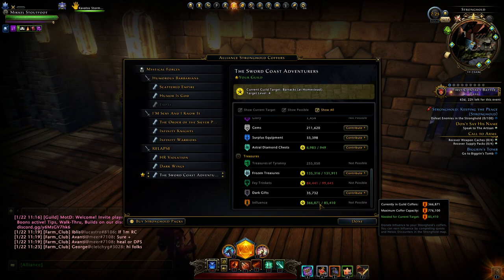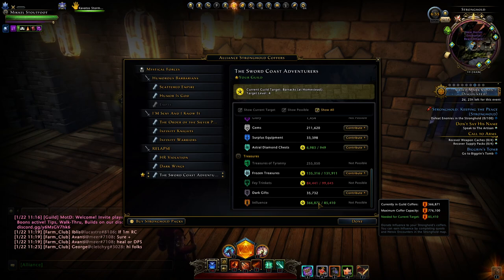Influence is gained by one of three ways in the stronghold. Boon structures provide you quests — you can go out to certain areas and do heroics, dungeons, kill a certain amount of things, do races, or pick up things from resource nodes. That last one is the Explorer's Guild, which gives you quests with a reward that gives you influence.